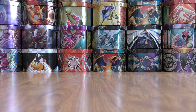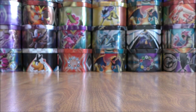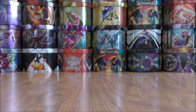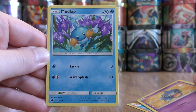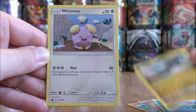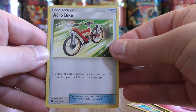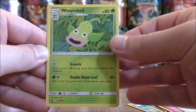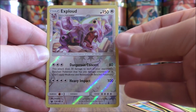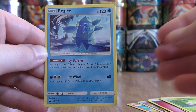I believe I only pulled one Full Art card in the Celestial Storm booster box I previously opened — maybe I'll get two in this 40 booster pack opening. This pack starts with Torchic, Shuppet, Mudkip, Bagon, Whismur, Fairy Type Energy, Acro Bike — the card I pulled in Secret Rare form — Super Scoop Up, Weepinbell, a Reverse Hollow of an Exploud which is another Rare Reverse Hollow, and the final card is a Regice.